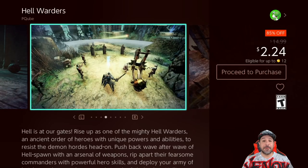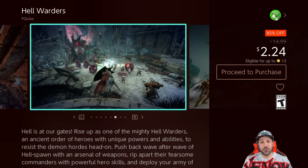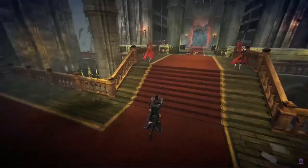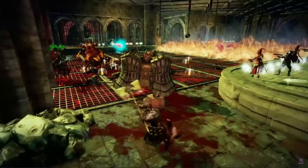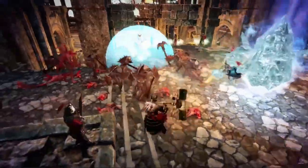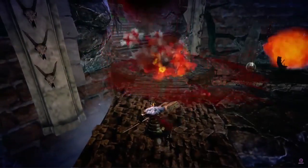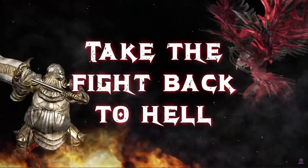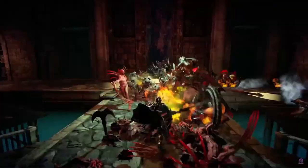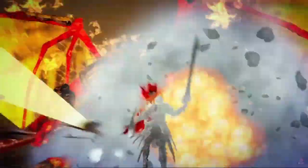Next we have a game at its lowest ever price — Hellwarders, now 85% off for only $2.24. This is a unique mashup mixing third-person action RPG with tower defense gameplay. Early reviews noted performance issues on Switch, but the developer has patched the game quite a bit, and in its current state it's tons of fun — especially at $2.24, this one is definitely worth taking a chance on.